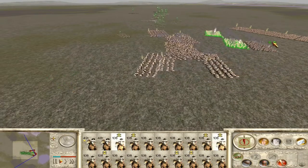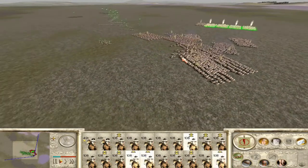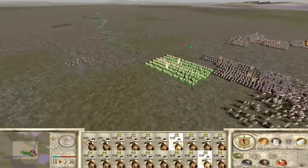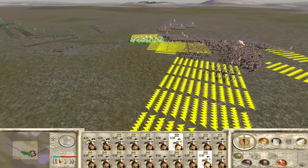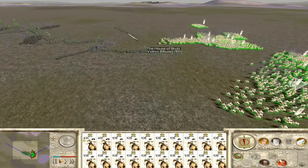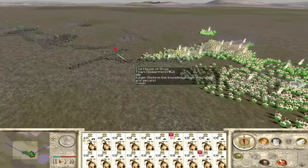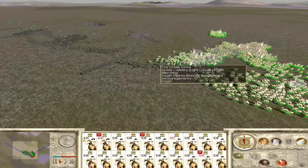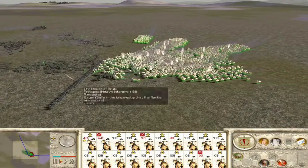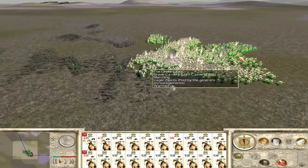We're just gonna keep moving with these guys. They did fold — wonderful! Our cav is just rolling — let's get those principes, attacking them from the back. They are already routing, so that's wonderful. Now our blob is forming nicely. Those are triarii, so we can just move back — we don't really want to fight the triarii at all.